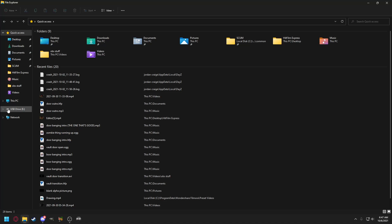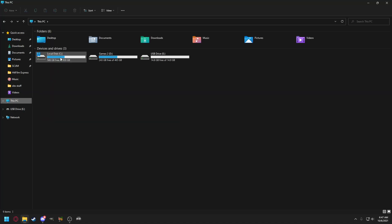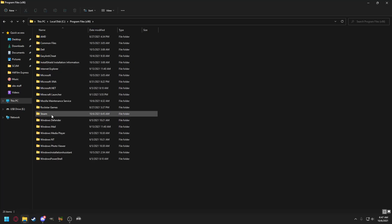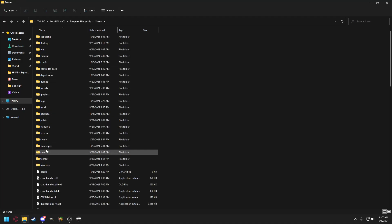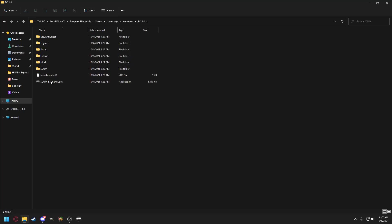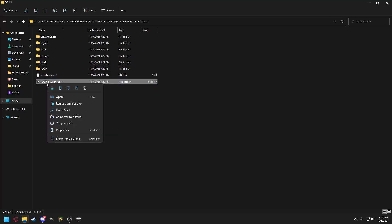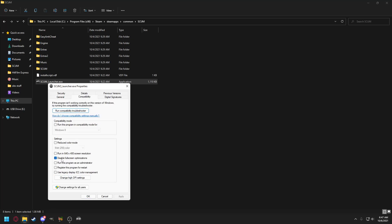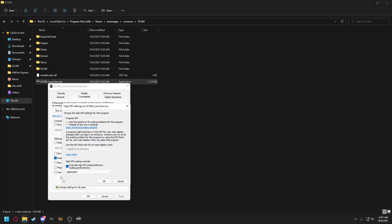Go to File Explorer, go to This PC, go to the install location: Program Files (x86) > Steam > SteamApps > Common > SCUM. Right-click the SCUM launcher, go to Properties, go to the Compatibility tab, check Disable Full-Screen Optimizations, click Change High DPI Settings, and under High DPI Scaling Override, check it and make sure it's set to Application.